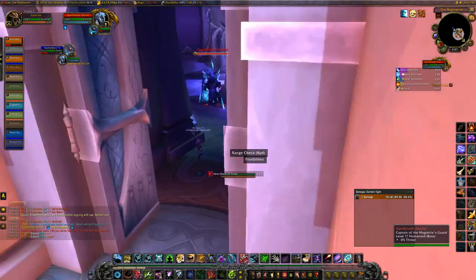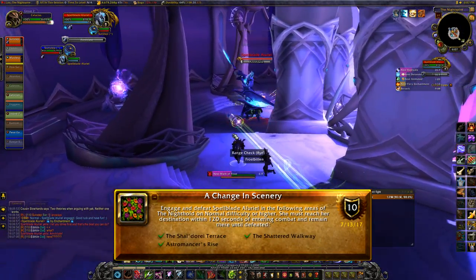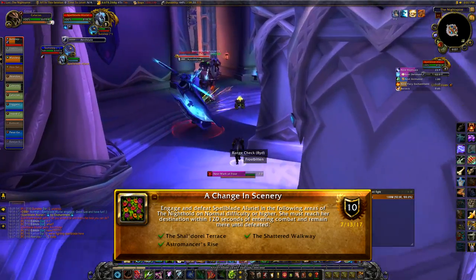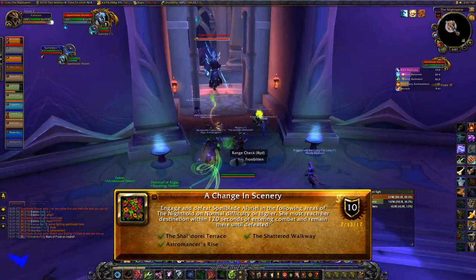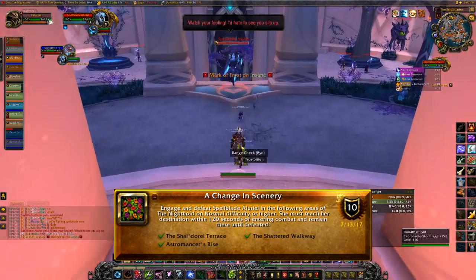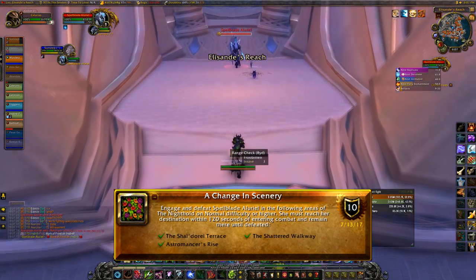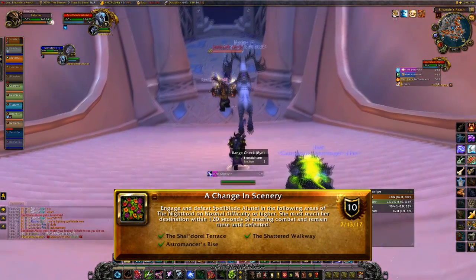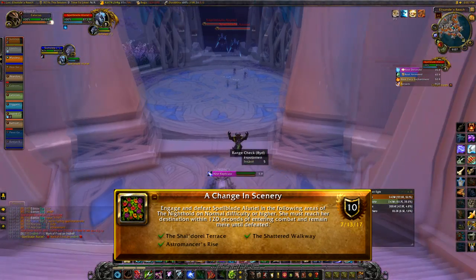For Spellblade Aluriel the achievement is A Change in Scenery. You have to take her to three different places in Nighthold and kill her in each of those places, which means three separate visits — but not necessarily three separate weeks. You can have someone in your group save the lockout before Spellblade by logging out on that spot before you kill her. Each time you kill her that person is the group leader, enters first so it uses their lockout, and you do that three times.